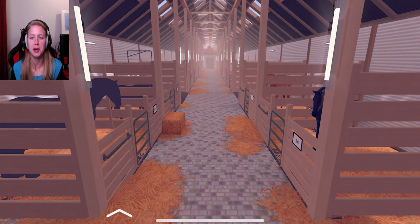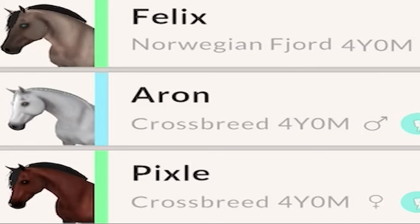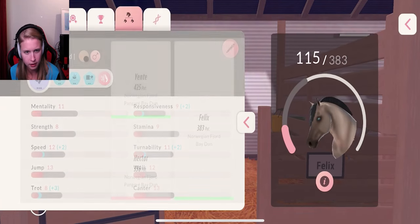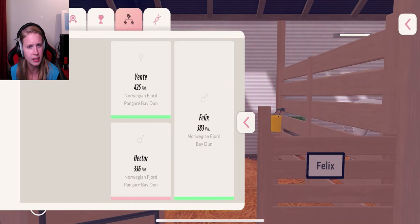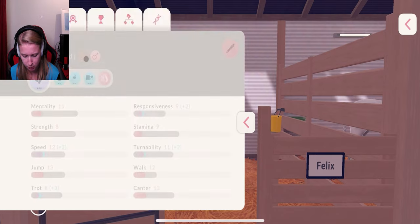We are back in the stable and we're gonna have a look at the new horses. Felix actually is good. He is the new fjord horse between Jente and Hector. He's green, which is a good thing. Aaron has blue, which is also very good. And Pixel - he must be a full fjord horse. And the last fjord horse, but he got a very interesting coat actually. Let's have a look at his potential.